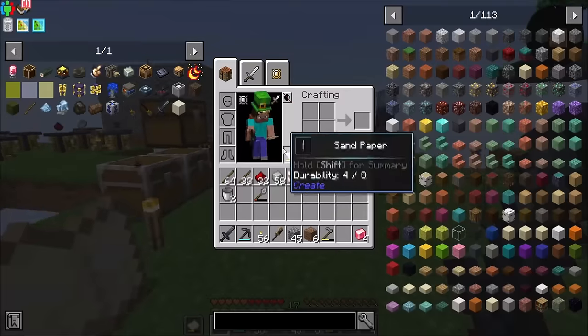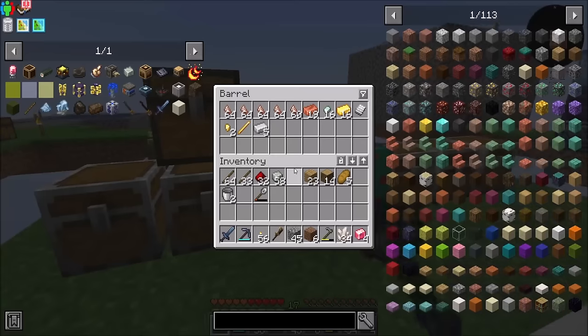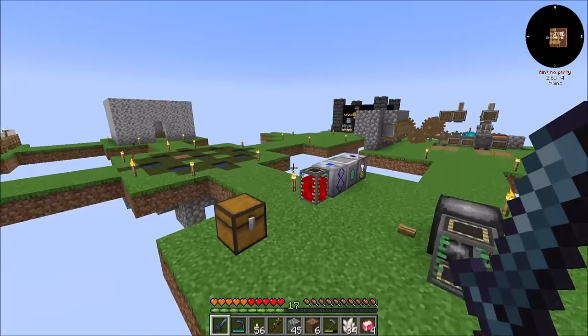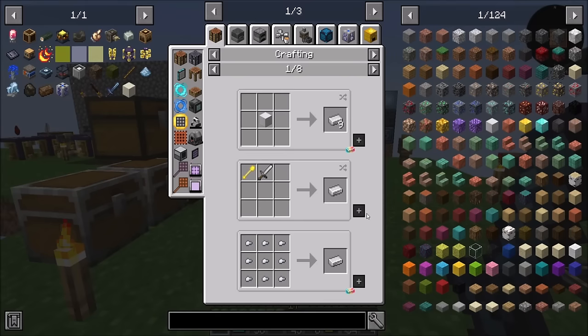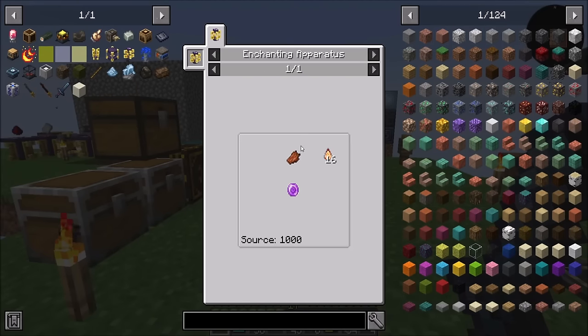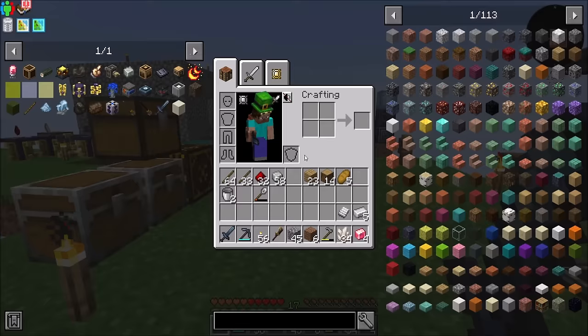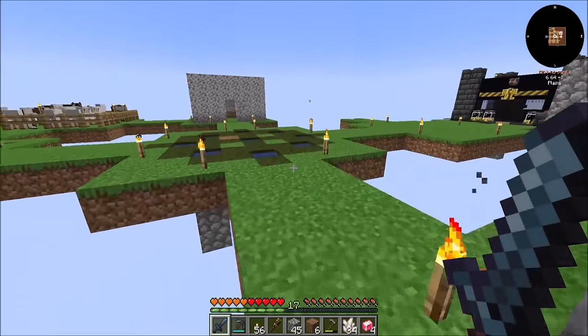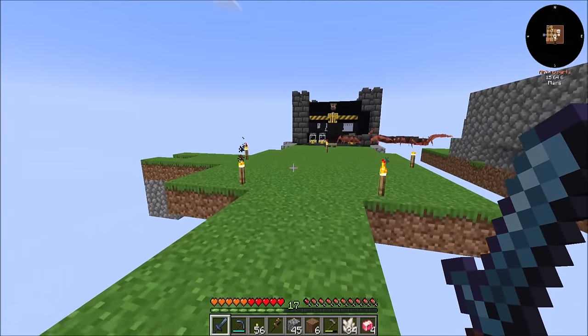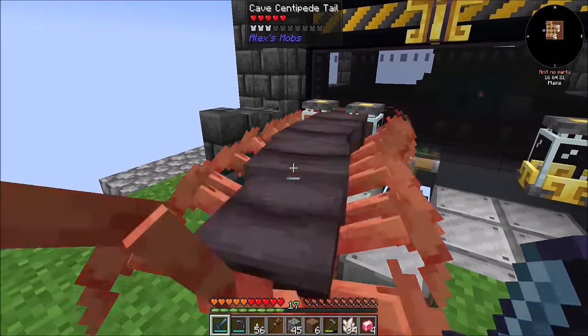Now I just need some iron. I see a wandering trader over there — I'm not too fussed about it. I might get more iron. The iron catalyst is a rotten flesh and source gem in the middle — that's not too bad. What I'm going to do is kill some mobs over here real quick just to get more source, and we'll be right back.